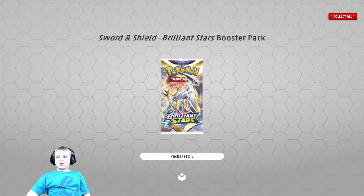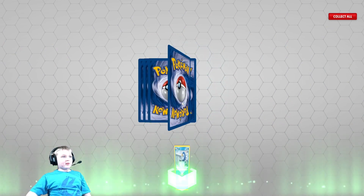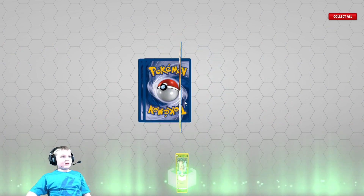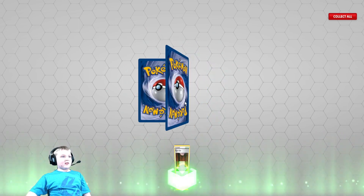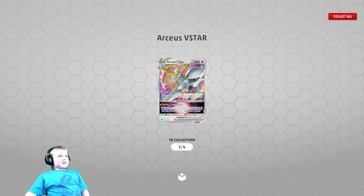Let's go to Brilliant Stars. Piplup, Turtwig, Magma Basin, Octillery, and RCSV Stars!